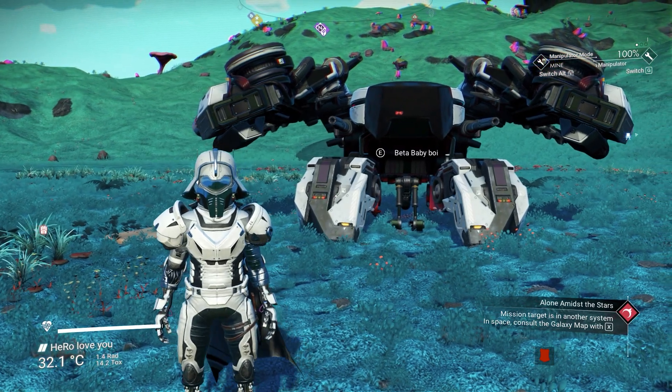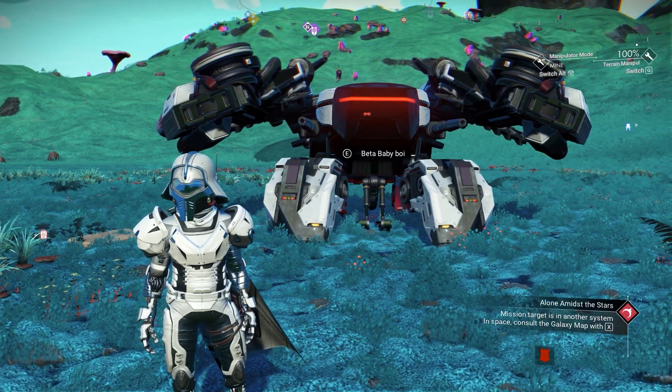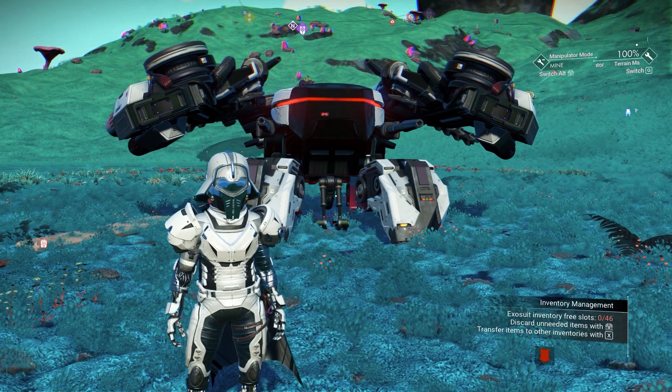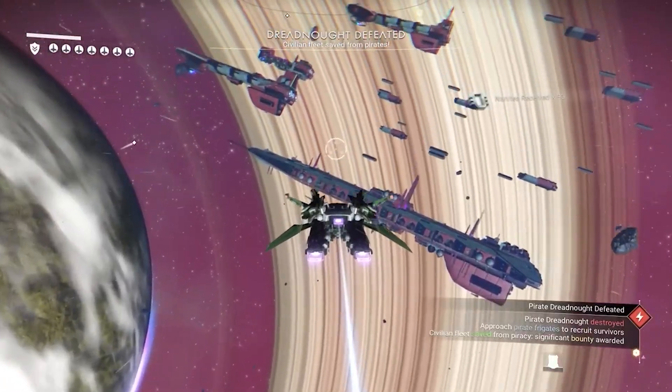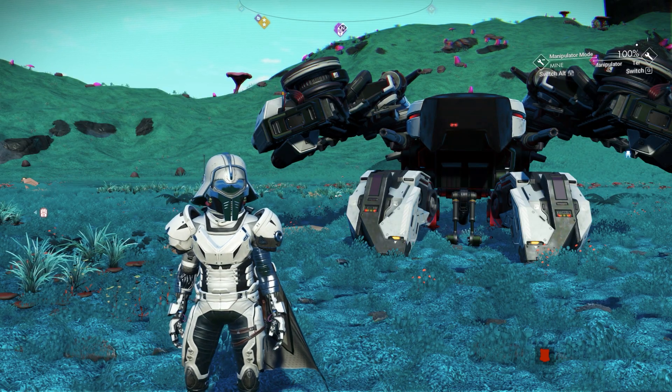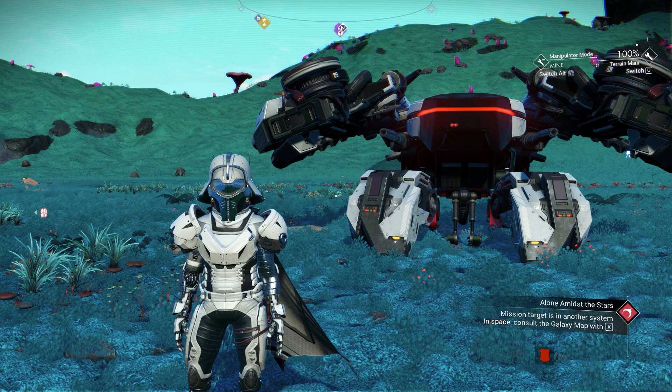After knowing there are two types of freighters, right now there are two types of capital freighter: the Venator freighter and the Sentinel freighter. You can see the Venator freighter right here. The one we're gonna get today, as I mentioned, is gonna be the Sentinel freighter.